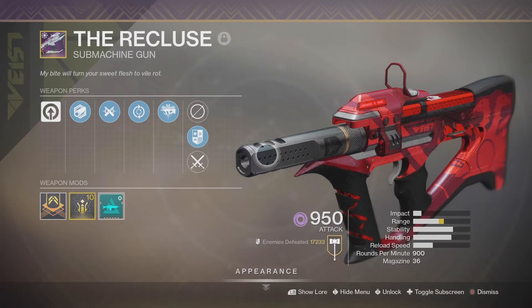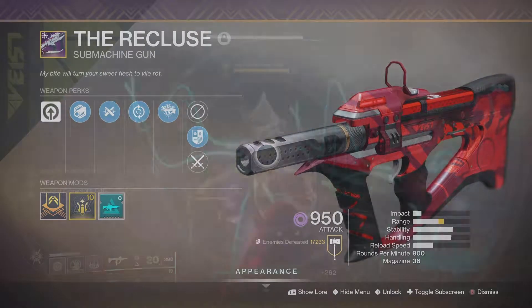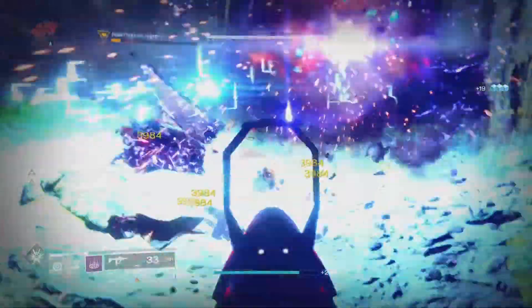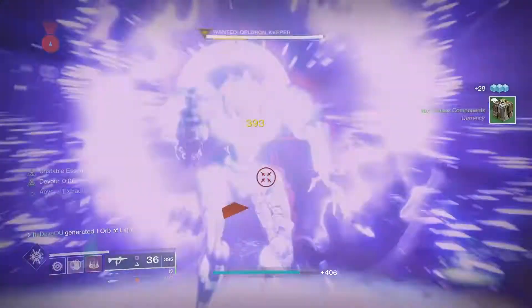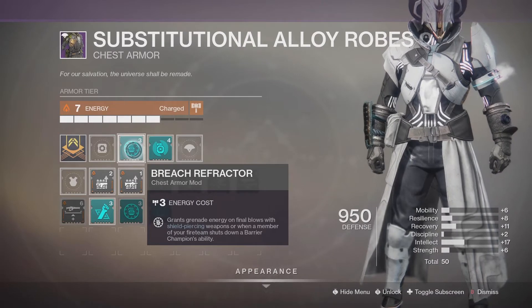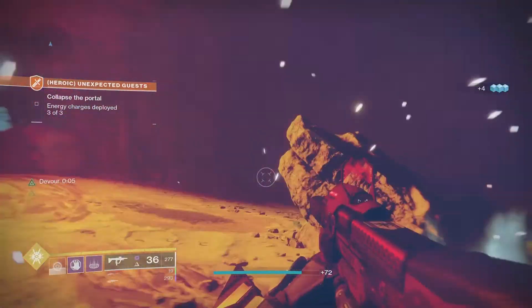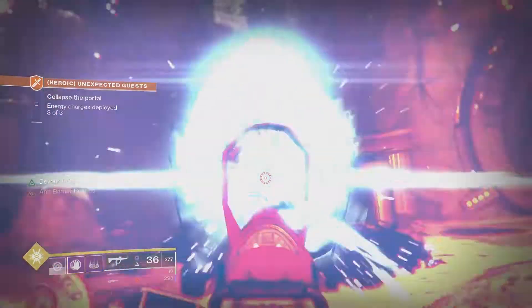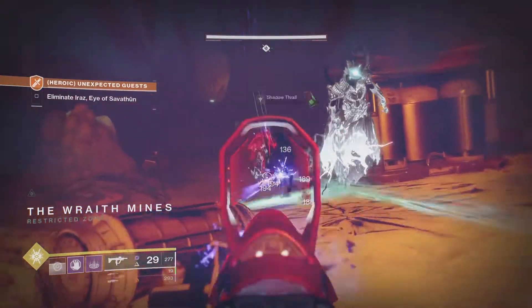The main weapon I use is the Recluse. With the Seeds of the Undying Artifact, there are two mods that work together: Anti-Barrier Rounds, which can penetrate shields and is strong against Barrier Champions, and the Breach Refractor mod which grants grenade energy on final blows with shield-piercing weapons. Since the Recluse is Void and has great damage, it contributes to the Nezarec's Sin perk for faster Void ability regeneration. Combined with Breach Refractor and Devour, you keep getting your grenade back over and over.